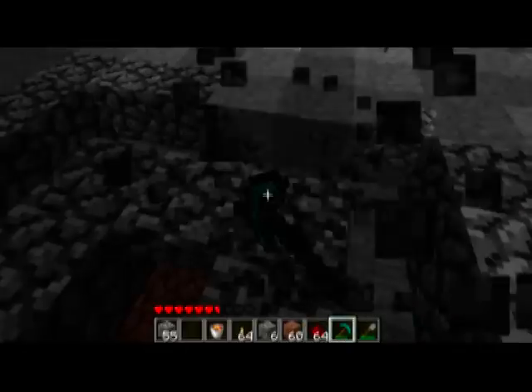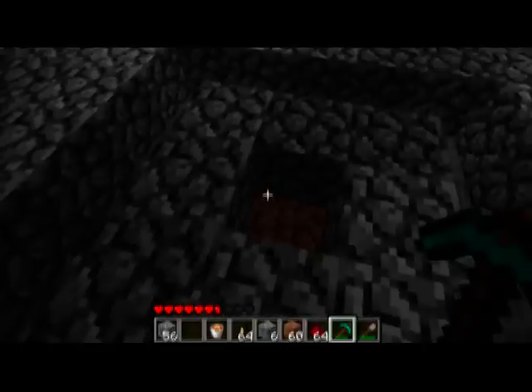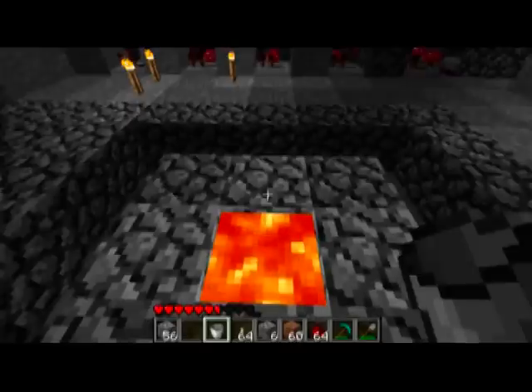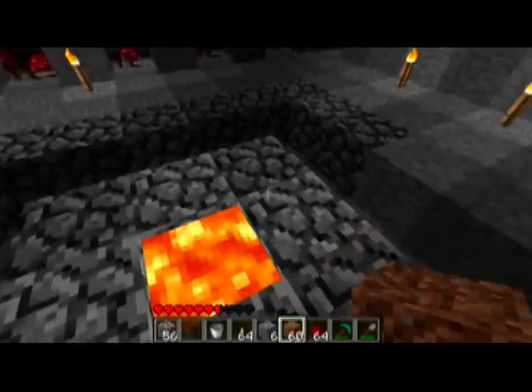Now what we need to do is create variable lighting so the mushrooms can grow, and then when the lights come on, they can pop out. Because if the lights are always on, they can't grow. If the lights are always off, they'll never pop out. So we need to put a bucket of lava in the middle of this. From there, it's easier to work with.